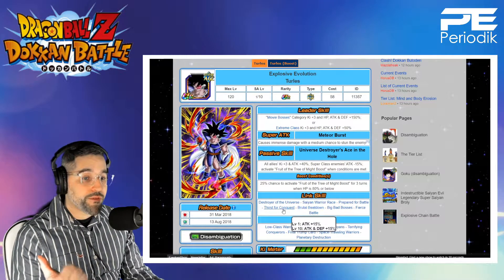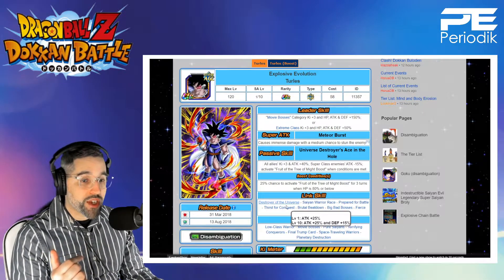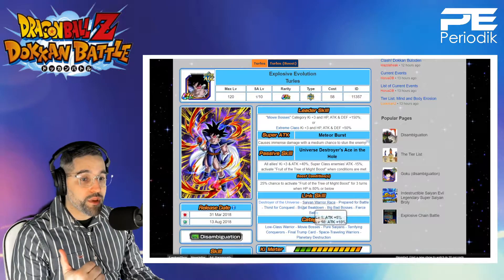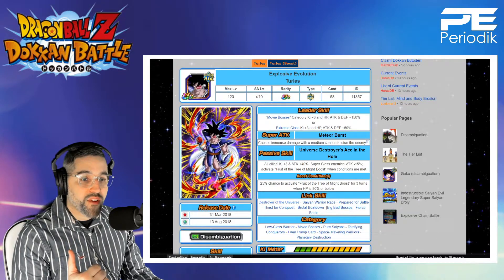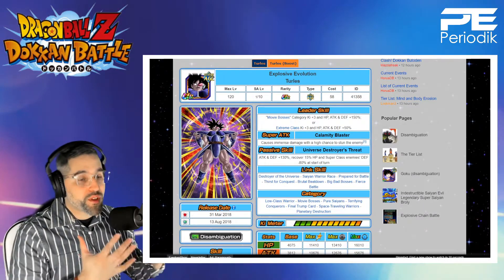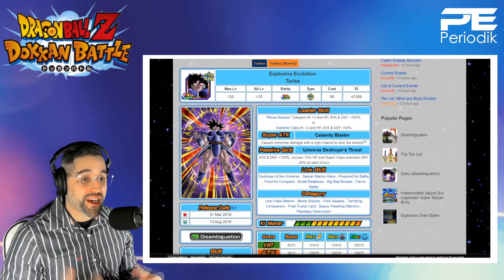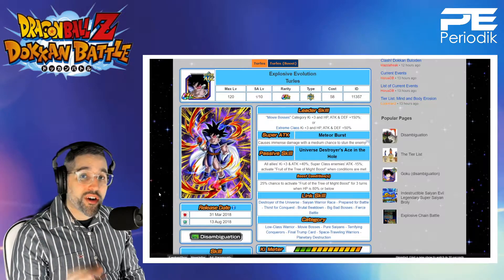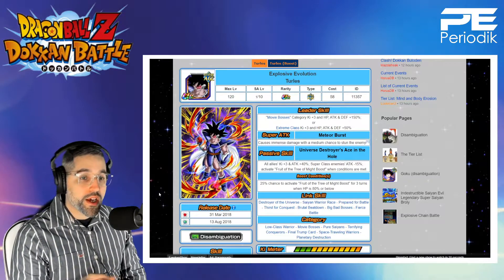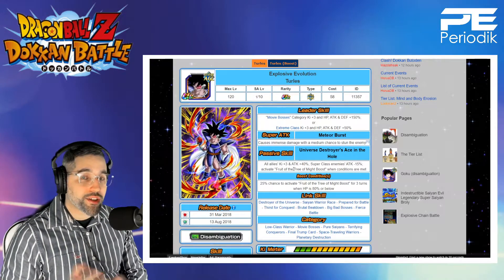He only gains a decent amount of defense from his links: 5% from Prepare for Battle, 15% from Thirst for Conquest, 25% from Big Bad Bosses — so you're sitting at just over 50% defense, which is not enough. If you do boost into him after transformation he's doing immense damage with a 50% stun chance, sitting at 130% attack and defense, gaining HP back and lowering super-class enemies' defense by 80% — absolutely insane. But it's a hard transformation: only a 25% chance, only lasts three turns, requires being below 80% HP, and you lose the passive giving all allies 3 Ki and 40% attack when you do transform.